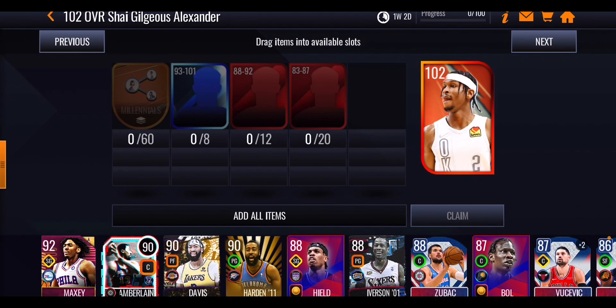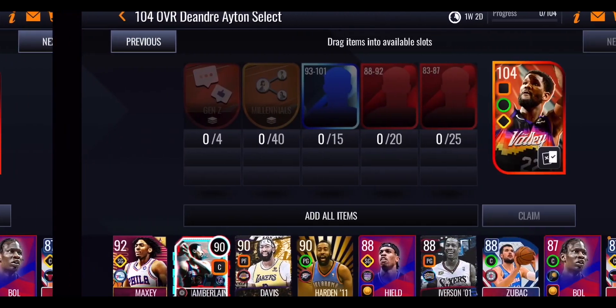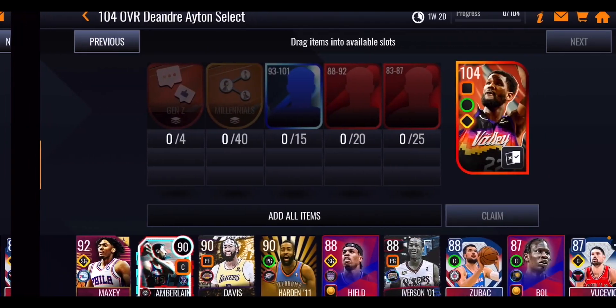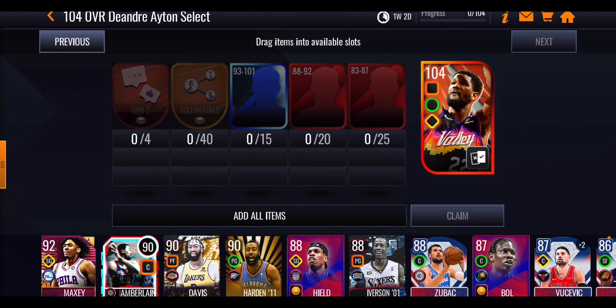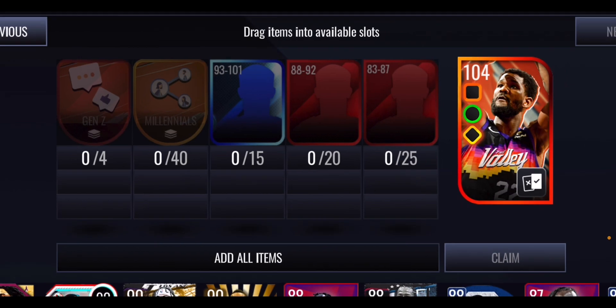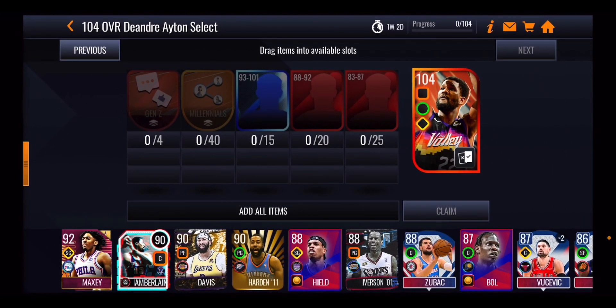You earn Gen Z tokens by completing the other master sets — completing the SGA set gives you that master plus one Gen Z token, and it works the same for the 100 overall master. You'll also get some Gen Z tokens from the store starter pack. To get the 104 DeAndre Ayton, you'll need to spend a fair amount of money, so it's worth considering whether it's actually worth it for that card.